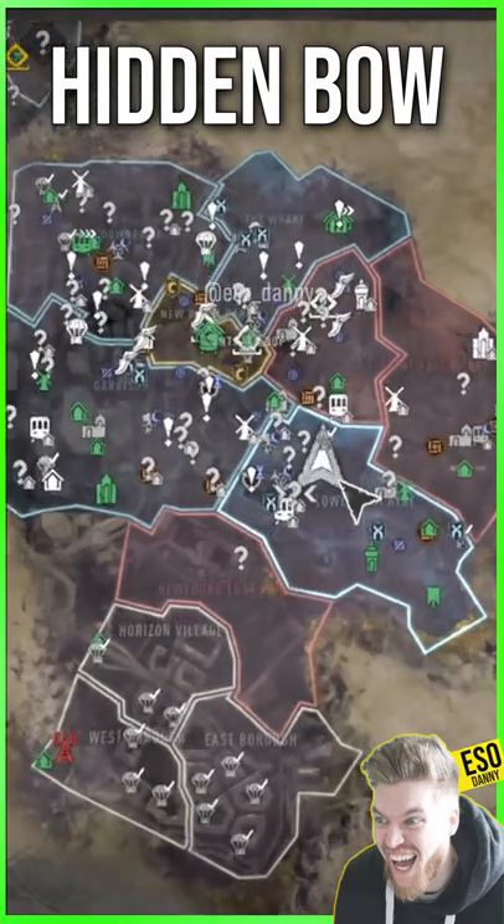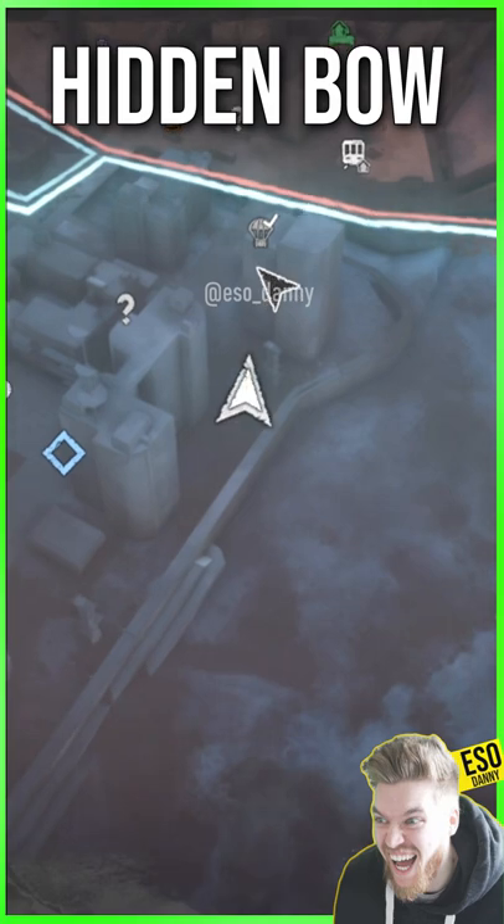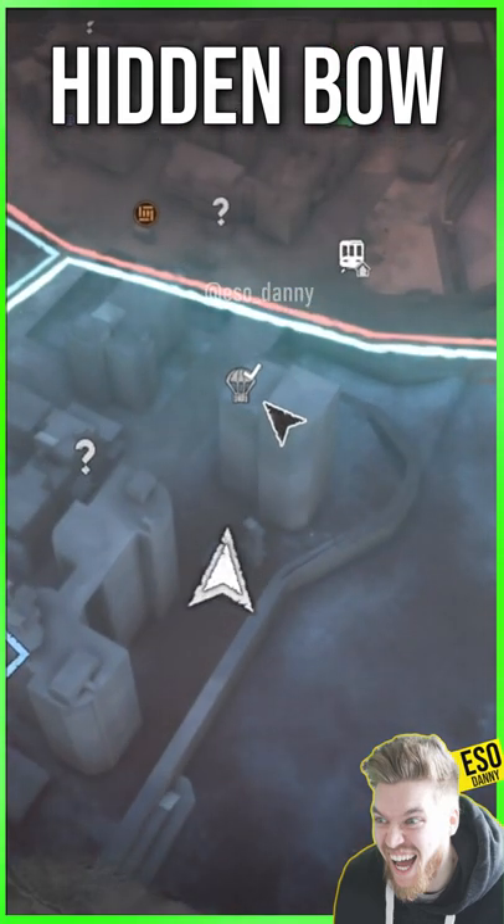To get it for yourself, you must come to the Lower Dam area on the map. Right next to the river, you will find a skyscraper with a military drop atop it.